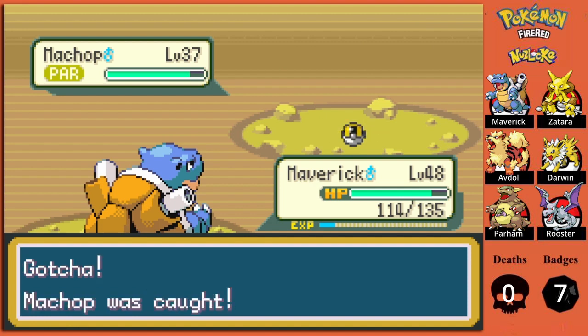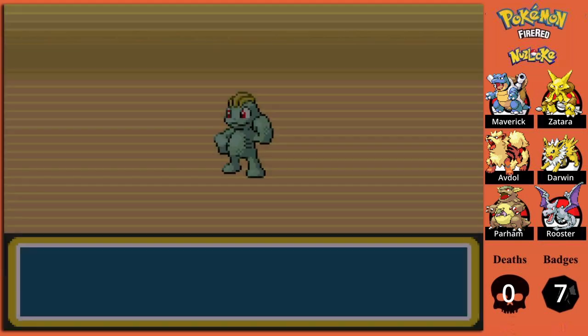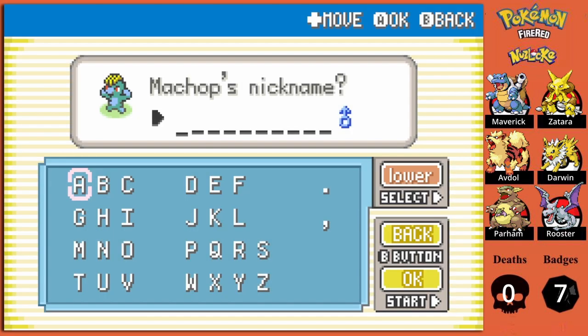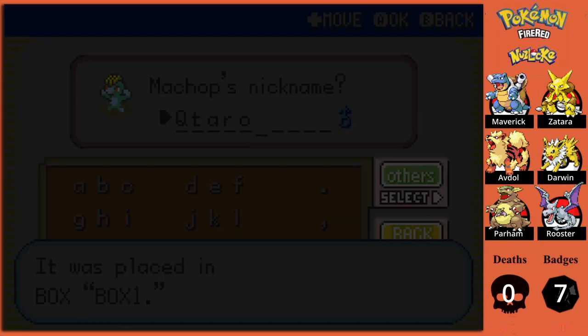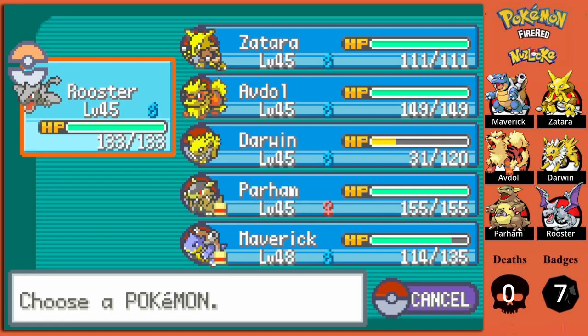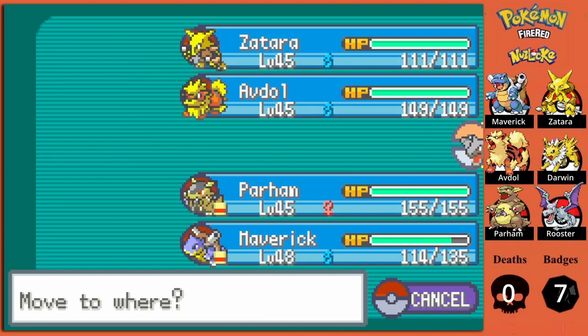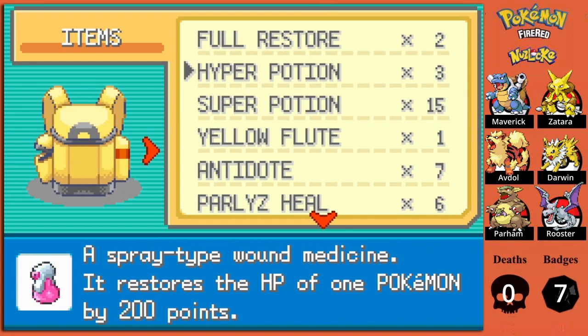Okay, we're pretty good here and I'll have to heal up. I'll swap Darwin to the front and then heal him with a Hyper Potion, just so I don't have to do this multiple times. As you can see, the map has been replaced with One Island, Two Island, and Three Island for now. I'll quickly swim back to Kindle Road so that we can find one more Pokemon. I'll stay out of trainers' sight using a Repel.